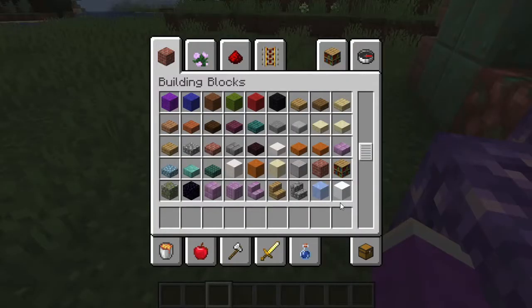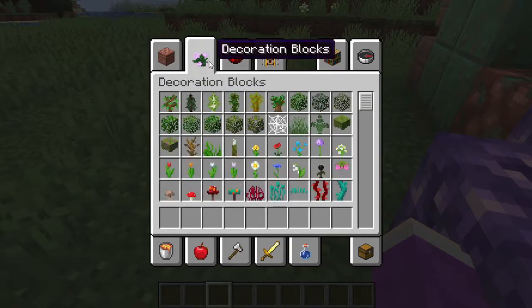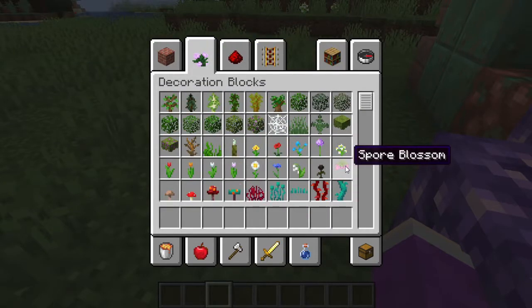This is basically me at the start of every Minecraft update — just opening the creative inventory going: what's new, what's new? What about decorative blocks? What've we got? Cherry blossom?